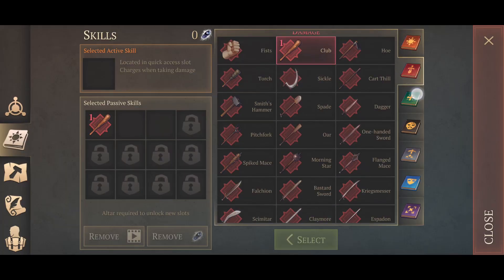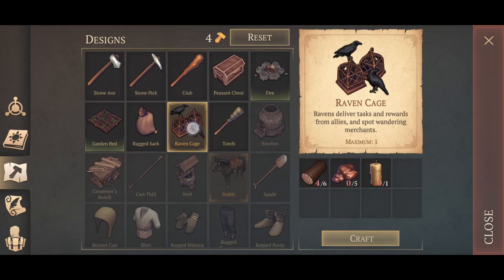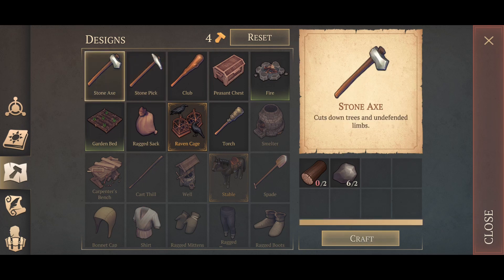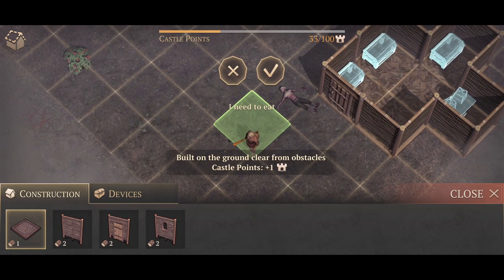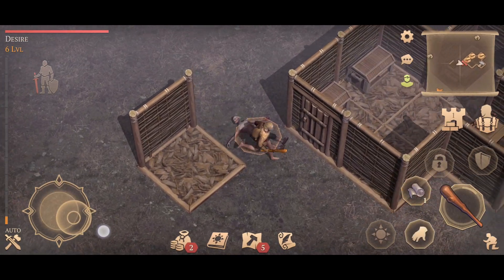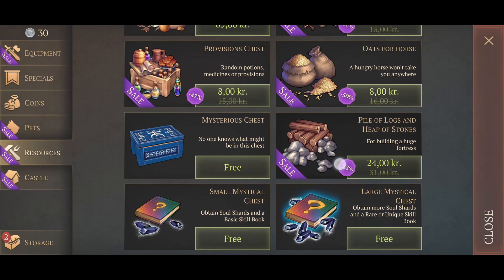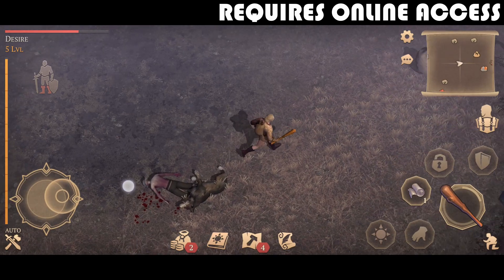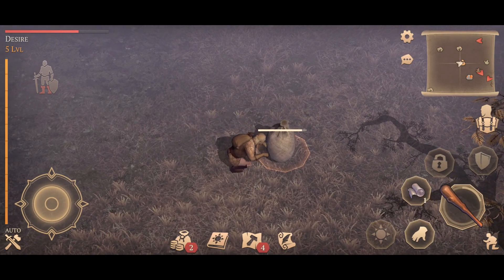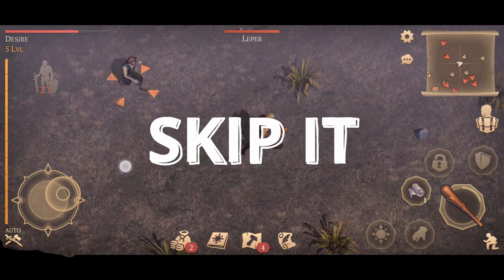The game also deliberately tricks us into thinking we meet and fight other players, but these are all just AI NPCs with lookalike player names — the only actual online element is the guild-based co-op raids. And what about the monetization? The game monetizes through in-app purchases for gear, equipment, resources, and run energy. While it's easy to get hooked on the fun core gameplay loop, the monetization makes it incredibly pay-to-win. You need to be online to play, it takes up 267MB of space, and with just a few tweaks this game could have been absolutely fantastic — it's truly a wasted opportunity.